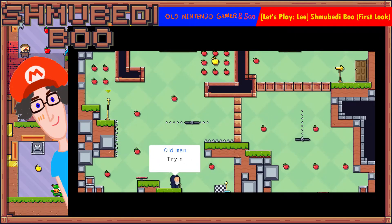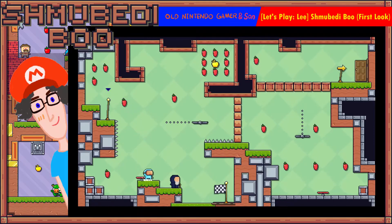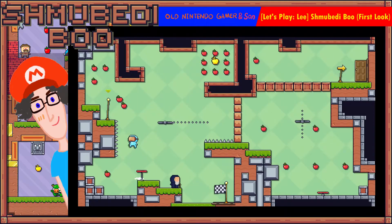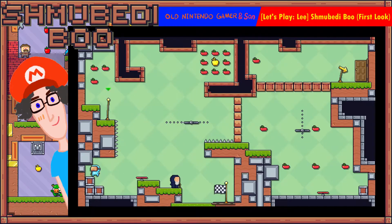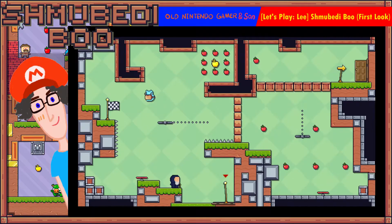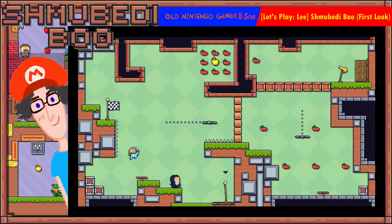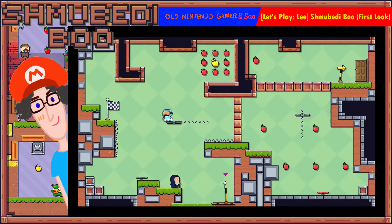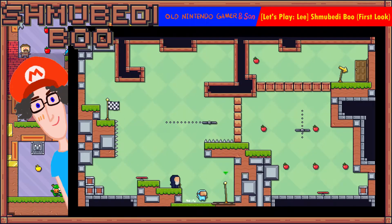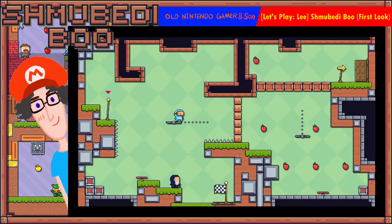Try not to die. I've died lots already. There's a checkpoint down the bottom which I will get. Looks like I collected all of these — there you go, done.